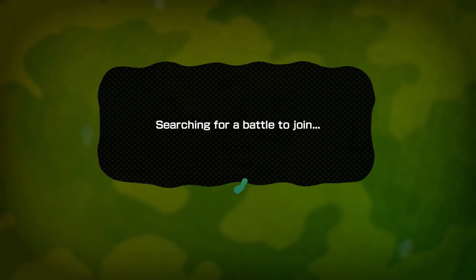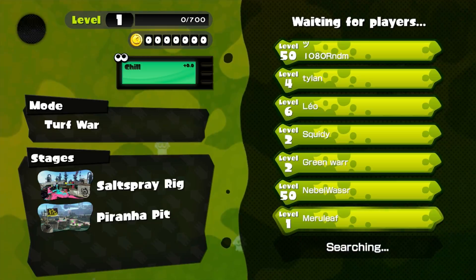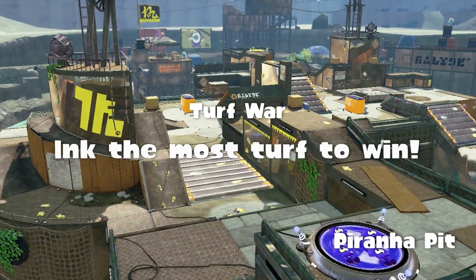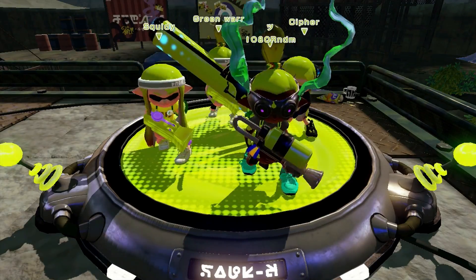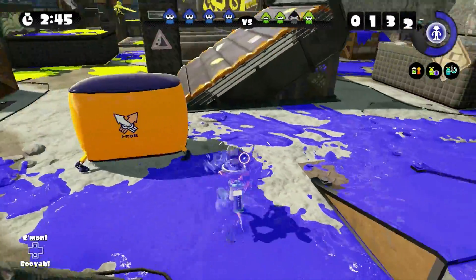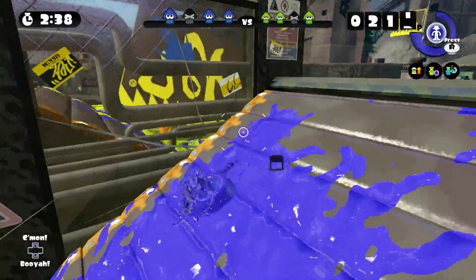If you look at the progress portion of the Pretendo website, you can see where games are at in their development. This is currently in beta, so you can't expect everything to work. It does say Splatoon's public matches aren't working yet, but according to Pretendo on Twitter, they are. So we're going to go ahead and try to get into a match. You may not be able to get in right away — it took me several attempts to find a match at all, but I did eventually find one. We're playing Splatoon 1 online on our Wii U after Nintendo has shut down the servers, on an unhacked Wii U. Nothing's been done to it other than changing the DNS settings.